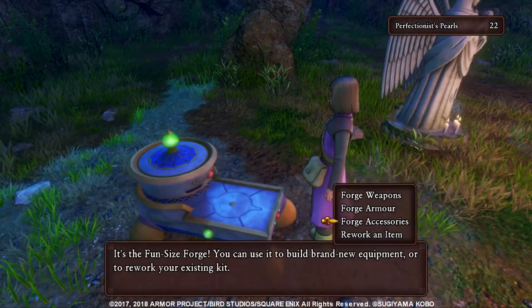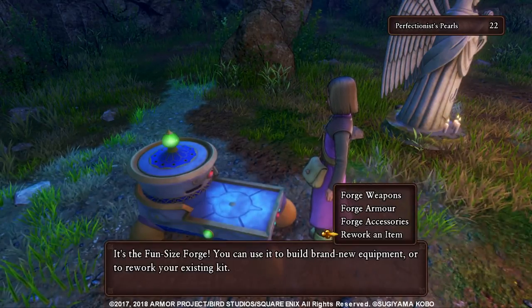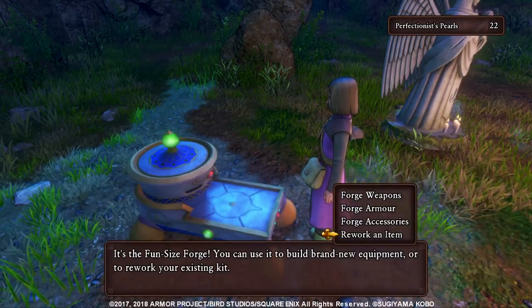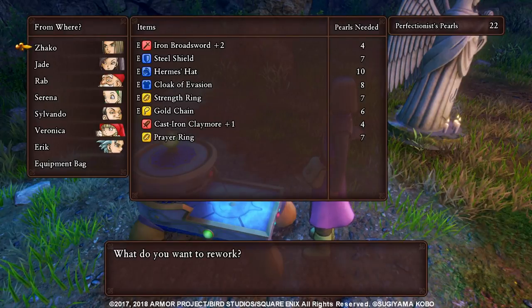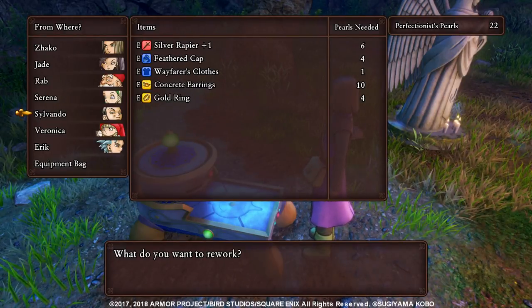You get perfectionist pearls when you forge something, and perfectionist pearls are used for reworking an item. If you made something and you're not happy with the result, you can rework it, but it costs perfectionist pearls.